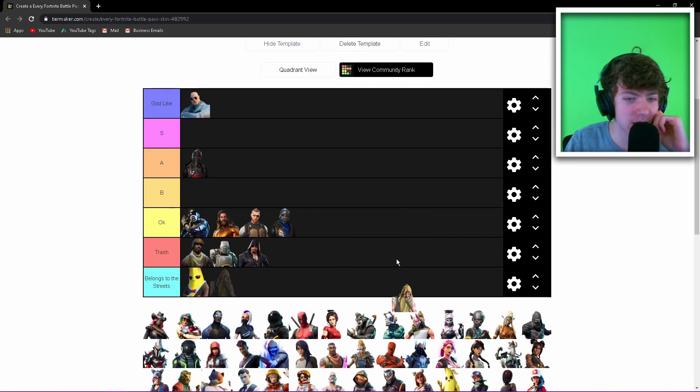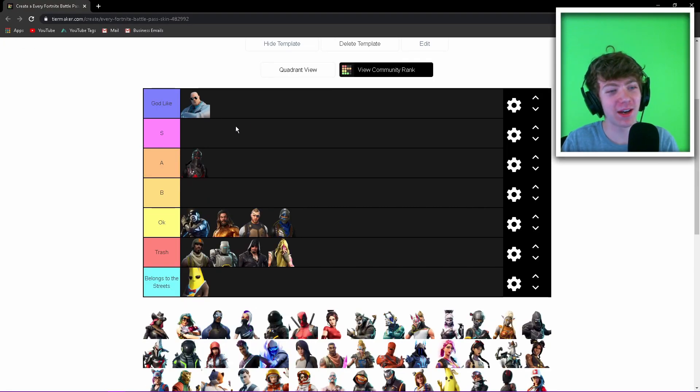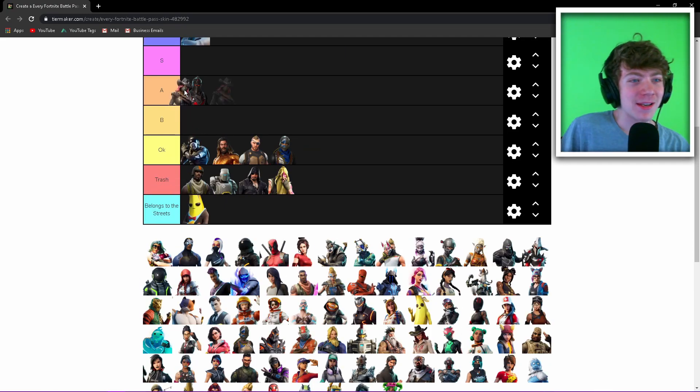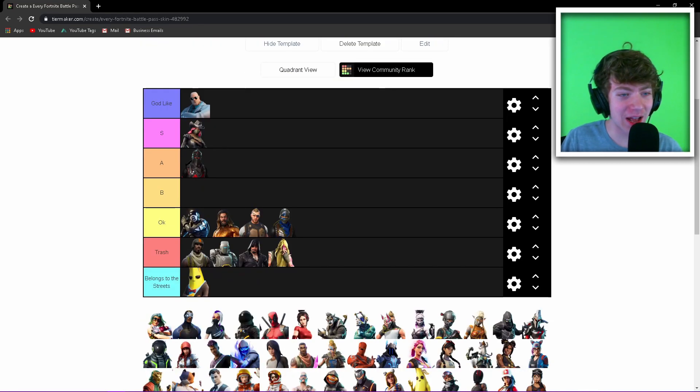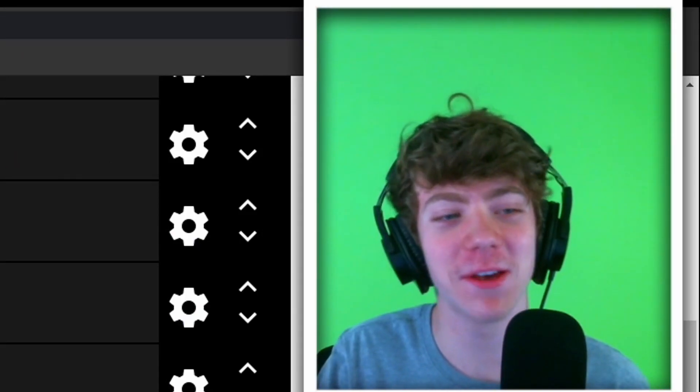Bunker Jonesy — he's trash. As much as I'd like to put him in Godlike as a meme skin, I really can't, he's just an awful skin. Calamity — fat S tier. Calamity, you already know. If you know, you know.